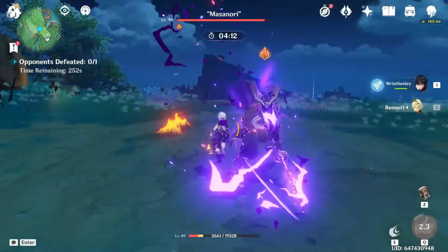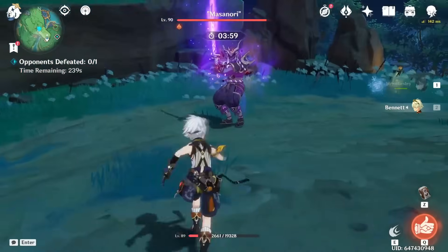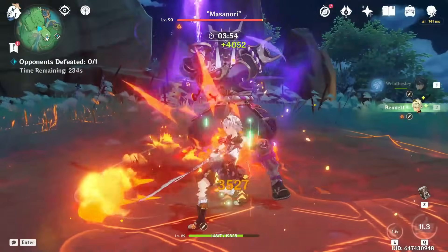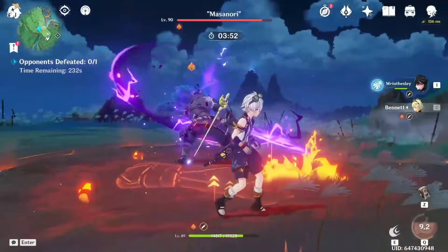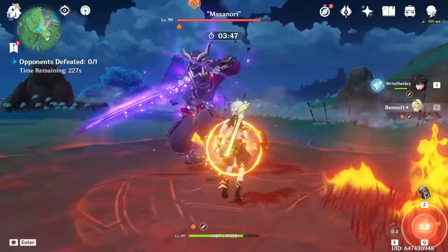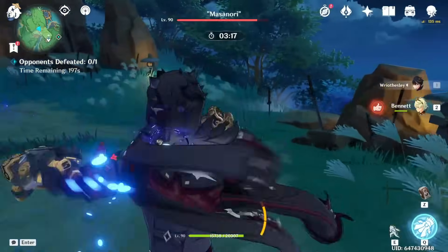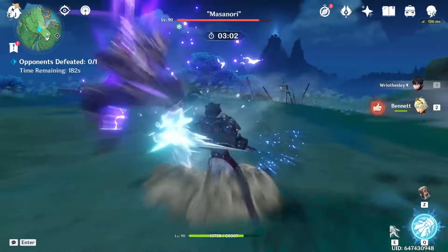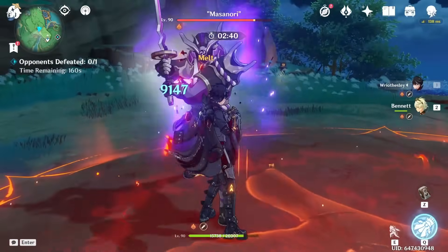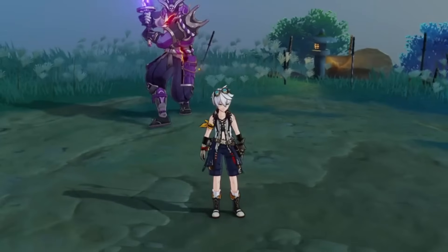This testing is going to be a bit more complex because Benny is a more complex character. His burst again — 18,000. And then his E skill — please crit, Bennett. 8,000. How about we test Risely's normal attack? Just this one: 4,000. Bennett's burst, and now — 9,000. All right then, we're gonna go.